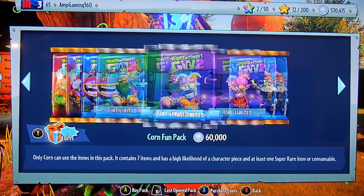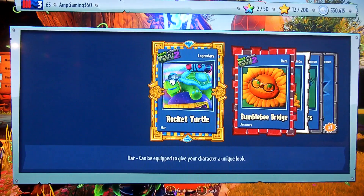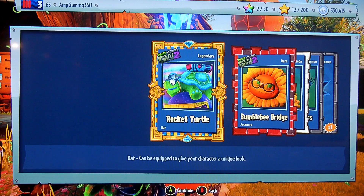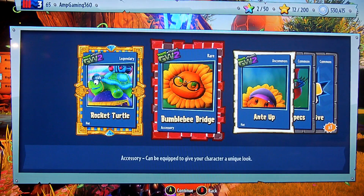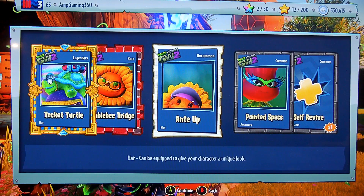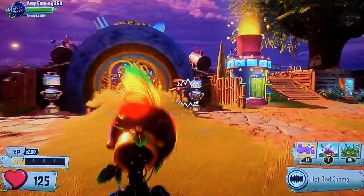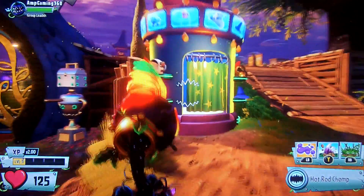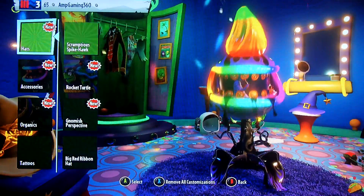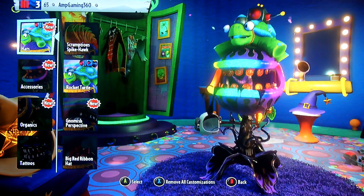Let's open up a Zanny Zombopolis pack. Yes! We got a Legendary! It's the Rocket Turtle! Then we got the Bumblebee Bridge, Anti-Up, Pointed Specs, and one Self-Revive. Wait - before we continue on with this pack opening, we still have 530,000 left. Let's go put that Rocket Turtle on! That looks amazing - it goes perfect with my Chomper right now.